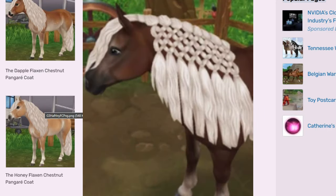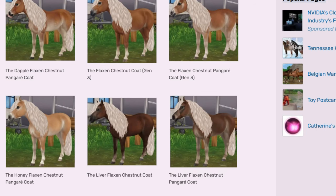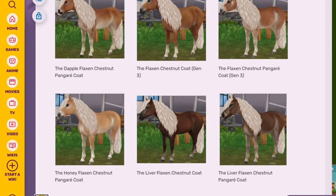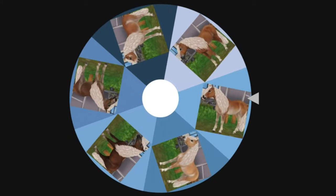I'm just going to stick with the default. The liver coats really are my cup of tea. If I were getting this horse on my own I think I would get the flax and chestnut pangare coat — I don't know if I'm pronouncing 'pangare' right, but that is up to the wheel. I really can't complain if I get any of these coat colors because I got so lucky with my first horse breed pick. Anyway, let's see what the wheel has in store for us and what coat color we're going to get.